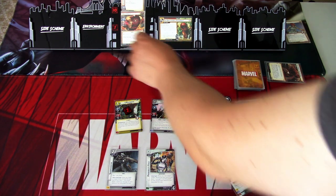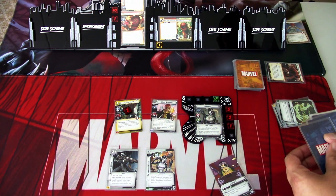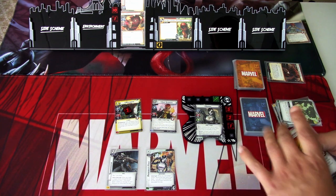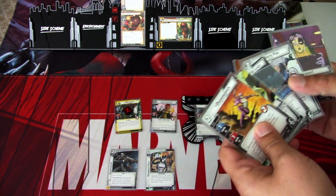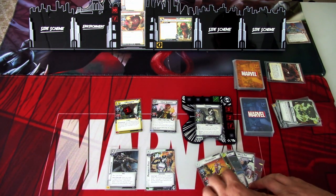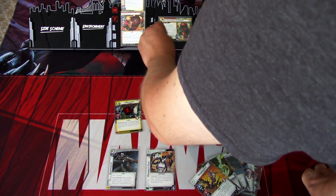We draw four: Diamondback, Digging Deep, The Painted Lady, White Fox, and Jackpot. We'll go to the villain phase. We add one threat to the main scheme. Juggernaut attacks — I will defend again.